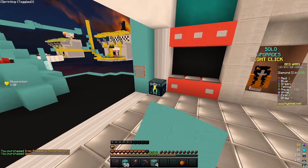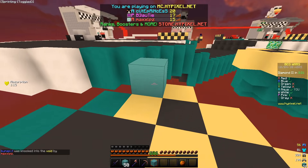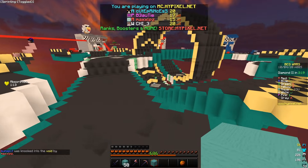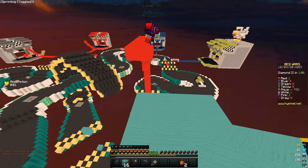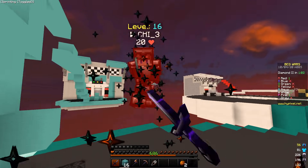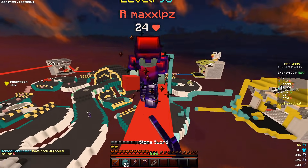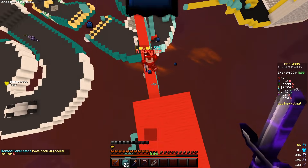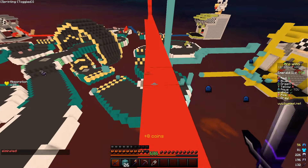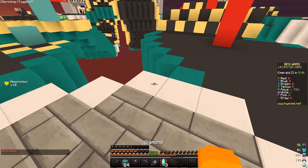I'm not good at reviewing packs but I just love using different packs. The particles are little ghosts — that's cute. I should target red because they kind of have a scary amount of beds. White team is going for me now, this is not good.